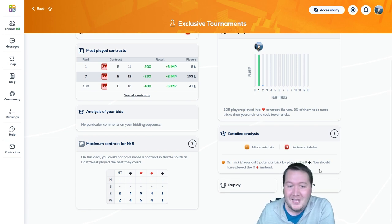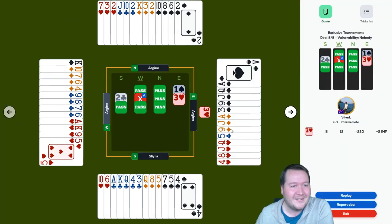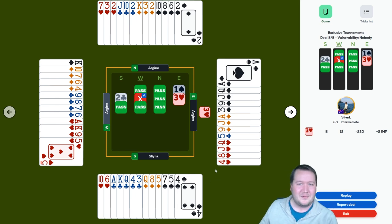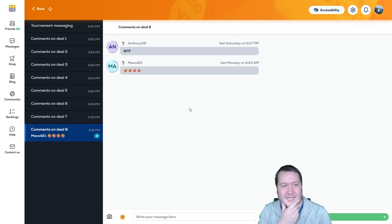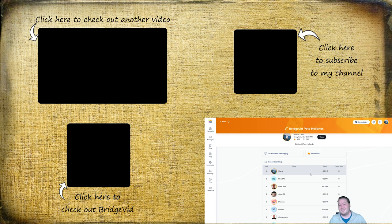On trick two you lost a potential trick by playing the king of clubs — you should have played the queen of diamonds. To be fair, the queen of diamonds did not occur to me. Play the queen of diamonds and it cuts out their entries — also a spot where they can't do a ruffing finesse in diamonds. There were a bunch of cool hands in this one, but definitely fortunate — you always need a bit of luck. I'm stoked, super happy with that. Hope you all enjoyed this week's FunBridge tournament. If you liked it and want to support me, consider subscribing — it's free, it helps me out. See you next time, bye!